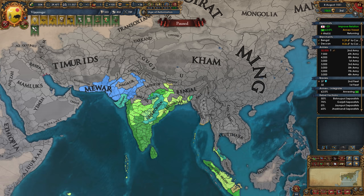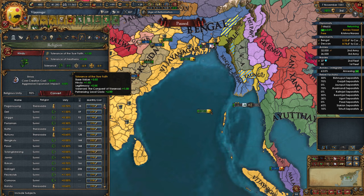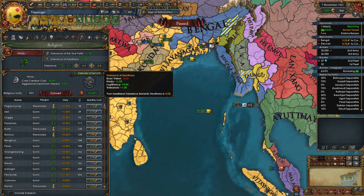So in 1551, Vijayanagar has grown a lot. Now we have most of India and a lot of Spice Islands, which means a very healthy economy. And if we look at the tolerance right now, we have 7.1 tolerance of true faith and only minus 0.9 tolerance for heathens and heretics, which is huge, and that really helps with unrest in new provinces.